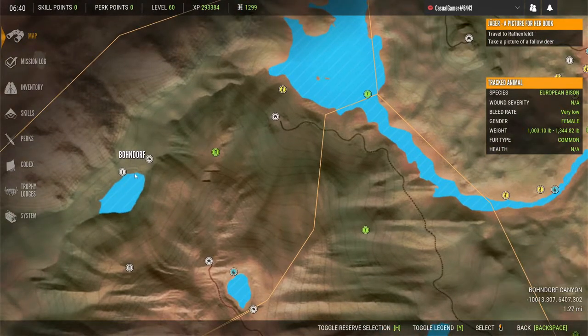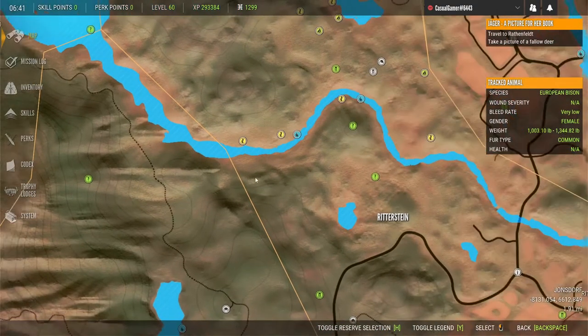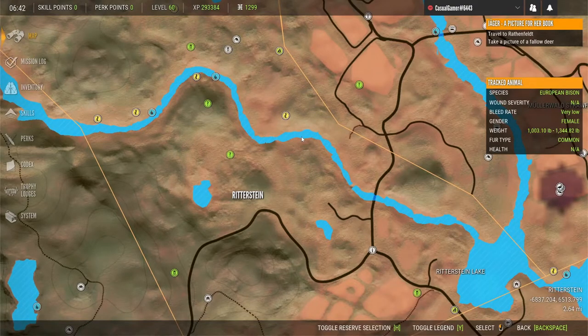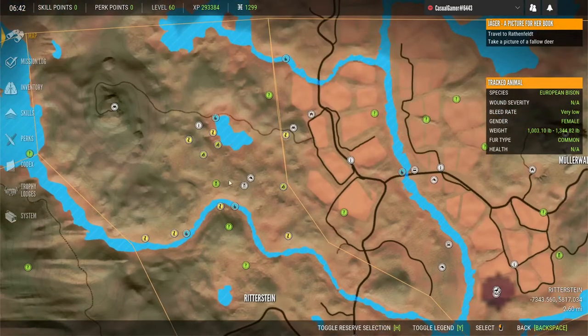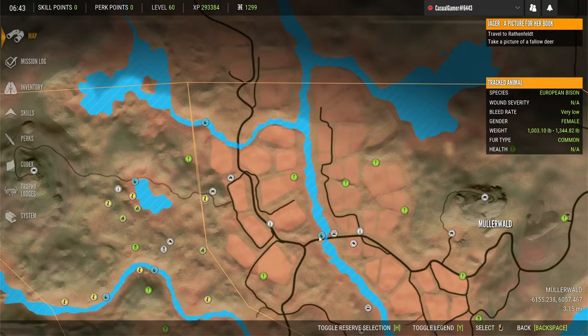This is a pretty common location for red deer. I don't think I have any drink zones for red deer up here, but a lot of times there are and I just couldn't find any. This river system isn't bad for red deer either — that one's wild boar but there's a red deer there too. I think there's usually more than just one, so I'll probably have to go back and run this river system again in case I missed some.